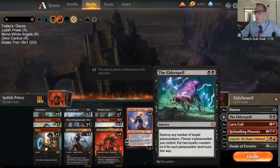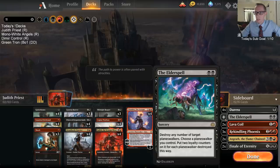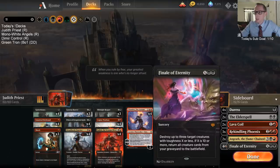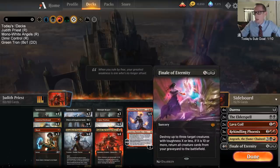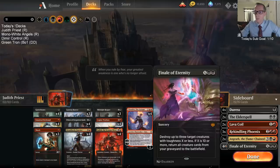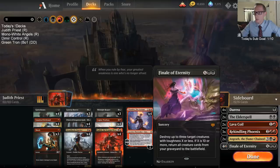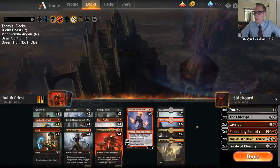On the sideboard, we got a couple Elder Spells because of how many Planeswalkers there are these days. Elder Spell has never been more solid than right now. We also got Finale of Eternity against other creature decks that go wider — other aggro decks were certainly a problem for us before, and hopefully Finale of Eternity helps those matchups out.